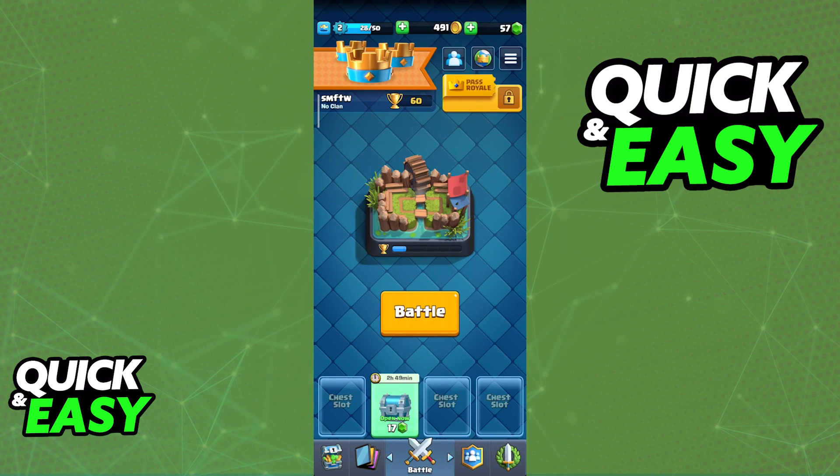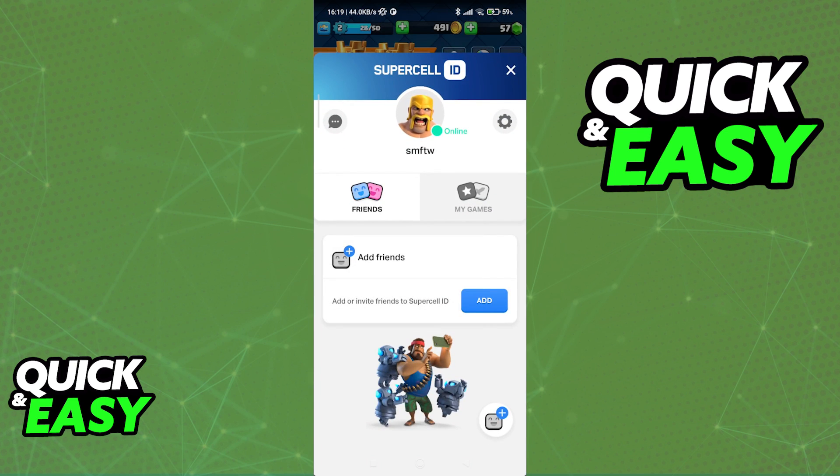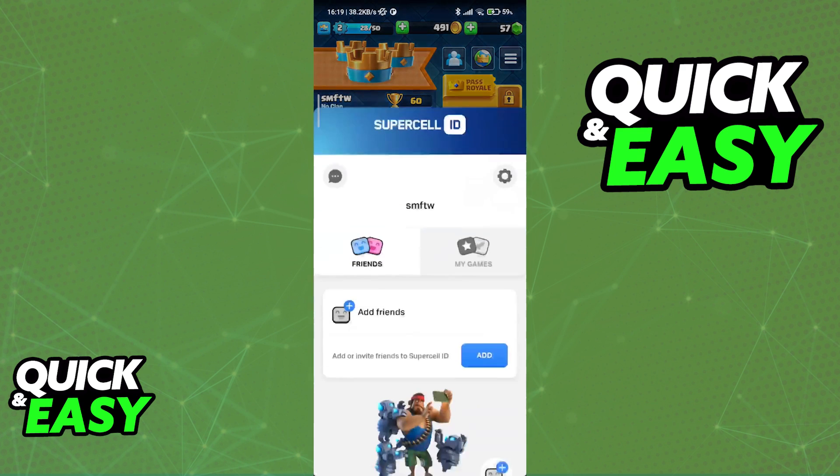This is all you have to do to add each other, and you will be able to manage them at any time. If you need additional help setting up your Supercell ID, tap on the three lines and then tap Supercell ID.